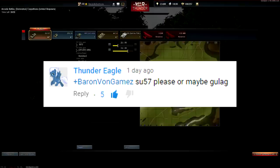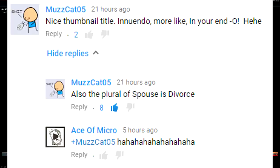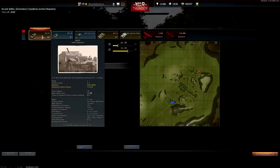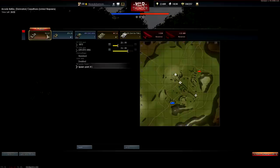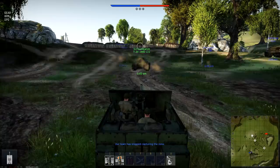Alright ladies and gentlemen, Baron here. We are going to be taking out the SU-57. Quick note: battle rating 2.3, 57mm M1 cannon. This one, the ZYS-30, battle rating 2.7, 57mm ZYS-2 gun. Not all 57mm guns are created equal — the Soviet gun is in fact superior.